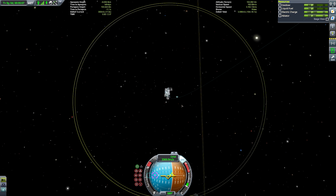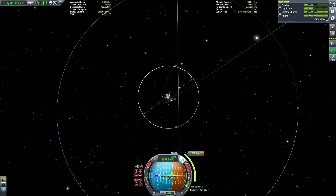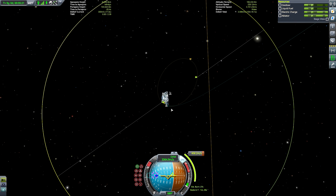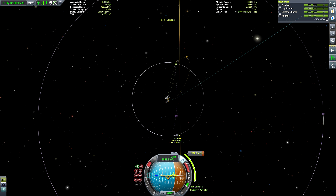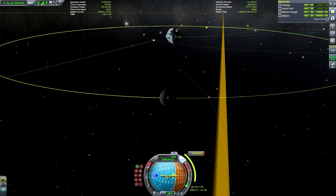Actually, just a quick note: to demonstrate the power of the Saturn C-8, I was playing with a 2.25x gravity hack so this thing wasn't completely overbuilt. But when I turned off the hack gravity for the rest of the mission, I forgot that the actual orbital velocity would be conserved. So the speed we needed to get into a stable orbit at 2.25 gravity meant we're now on an escape trajectory — we now need to slow ourselves down to get a proper orbit rather than speed up as you'd conventionally do.